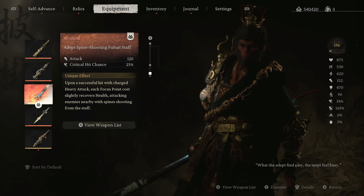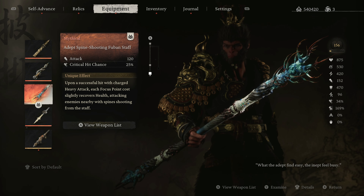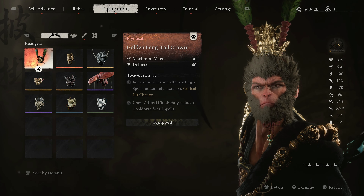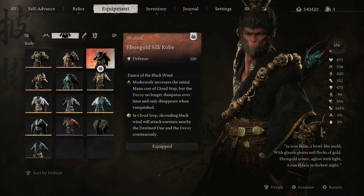Disclaimer: if you want to use the exact same build I'm using, you will need to go into new game plus and finish chapter four, only because of the staff we're using. If not, just use the staff with the highest attack damage that you have, and make sure the ebon gold armor is upgraded to mythic — that's all you really need. For our armor, we have the golden fangtail crown just because it gives us more mana, and then the chest, arm guards, and legs are the ebon gold armor set upgraded to mythic, which you get at the end of chapter one.